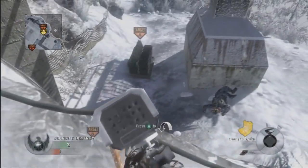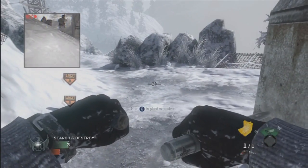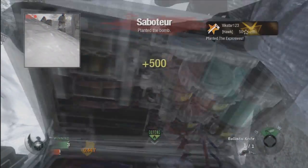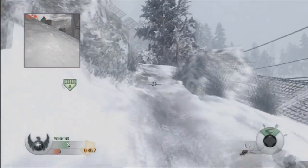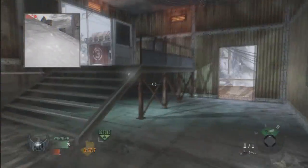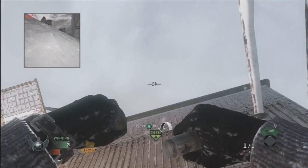Hey guys, Vickstar123 here with the Tomahawk spots for the bomb plants on Summit. Starting off with A, you want to put your camera spike somewhere around there, but put it better than mine because you can barely see anything. Now you want to plant the bomb on that side of A, run up the hill back towards your spawn into this corner here by this little step.